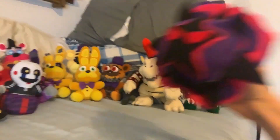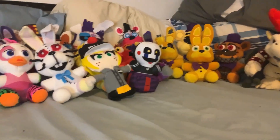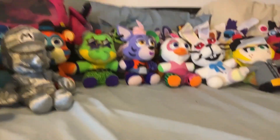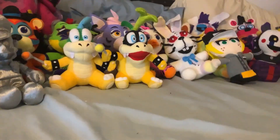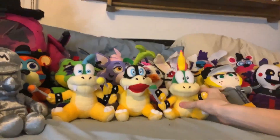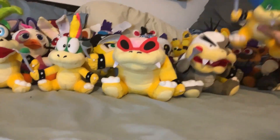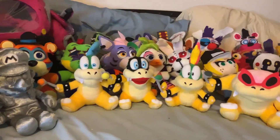From Mario & Luigi: Bowser's Inside Story, we have the Dark Star — you can actually hold him from the back through holes in his effects and make him dance around. And then, after all this time, I managed to get the seven Koopalings — I found them in stock, official, and bought them all. Pretty shocked considering it's been about seven years since these things came out. Larry, Iggy, Lemmy, Roy, Morton, Ludwig von Koopa, and Wendy O. Koopa. All official. I'm very happy I have all these guys now.